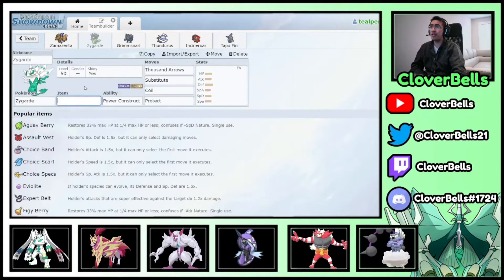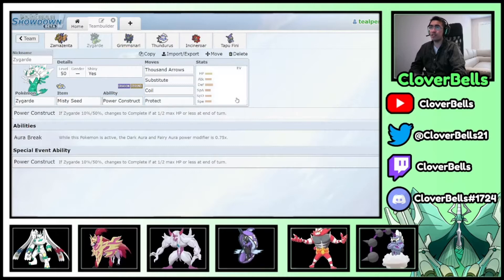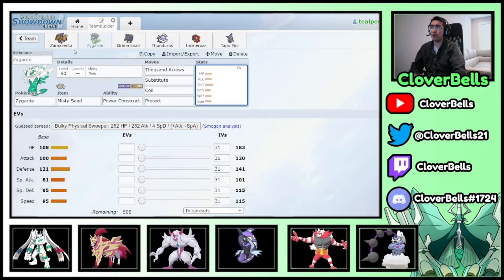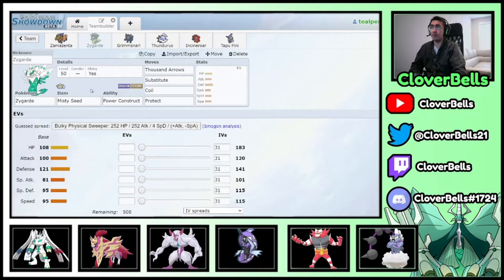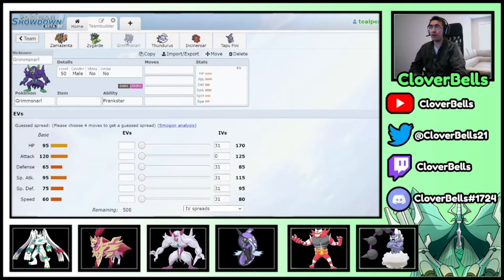For Zygarde's item: Misty Seed is good here since Tapu Fini is on the team. It gives an extra Special Defense boost to complement the Defense boost from Coil and Coaching. You could also get a Special Defense boost via Dynamax Max Quake, but having the Misty Seed upfront is very convenient and further synergizes with Tapu Fini.